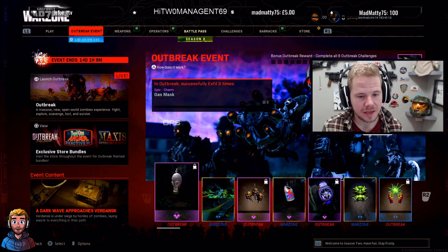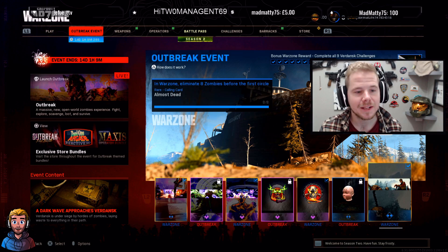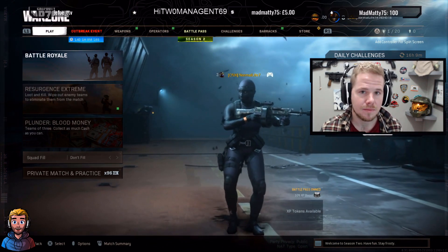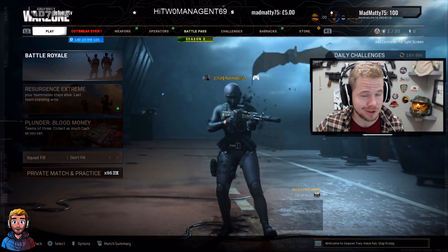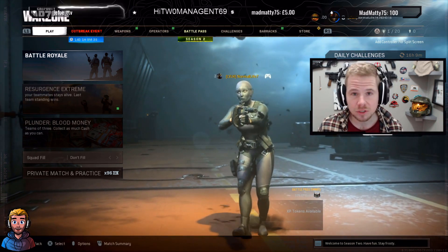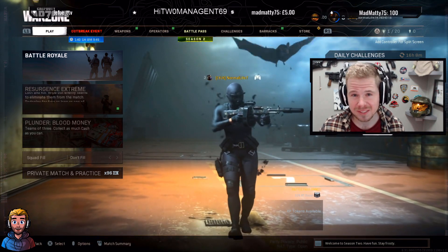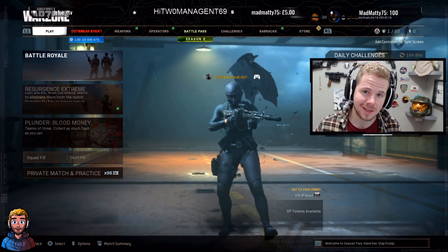The last challenge — killing eight zombies before the first circle closes — can't be done on Plunder. You must do it in battle royale, and you should do it on solo. If you play quads, trios, or duos, you'll face a lot of teams, your teammates could take your kills, or you could end up in the gulag wasting time. In solo, everyone's out to kill each other, so wait until they've thinned out, then jump in and get those eight kills quickly.